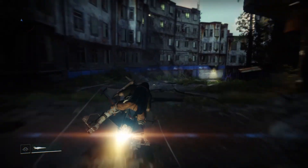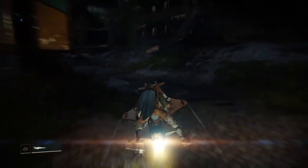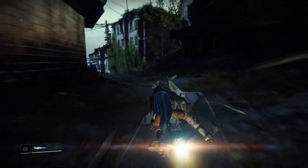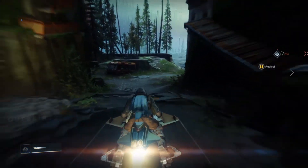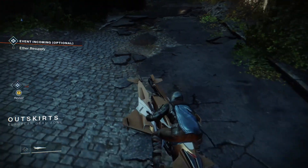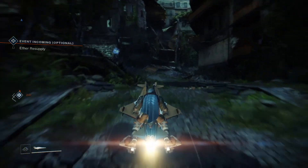So step one: Earth. Step two: the very start of the map — treasure chests are everywhere. I would strongly suggest buying one of those buffs that give you four hours worth of loot detection, because basically if you're near loot, it will show up and tell you it's there.